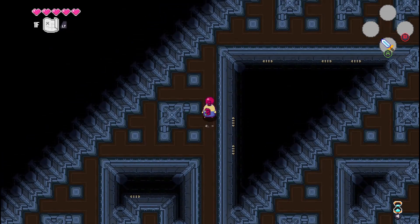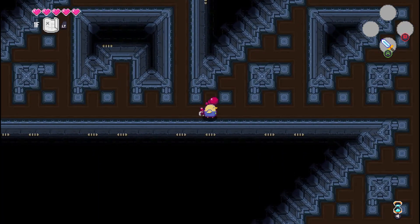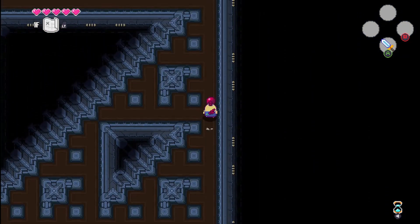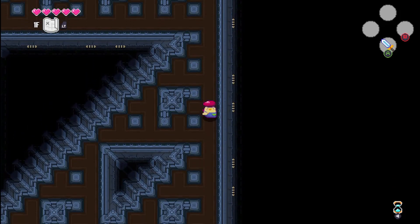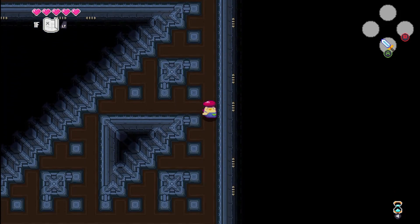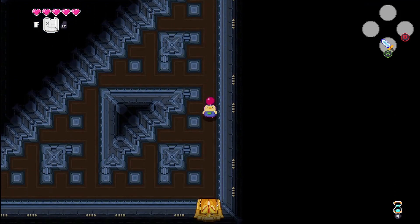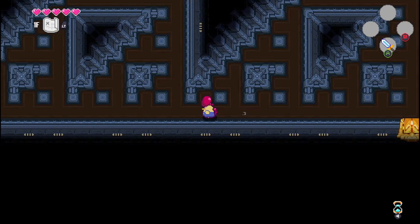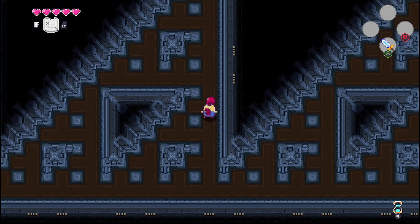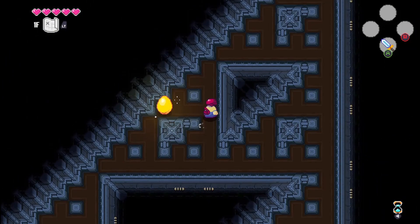Next up is Oracle of Seasons. I love the Oracle games — I think they're some of the most challenging games in the series and they have a lot of really cool puzzles and bosses. I love the linked story concept. This one is just a little bit lower than the other one. Next up is Link's Awakening, maybe my first 2D Zelda.